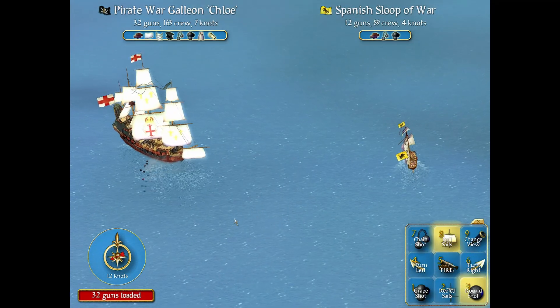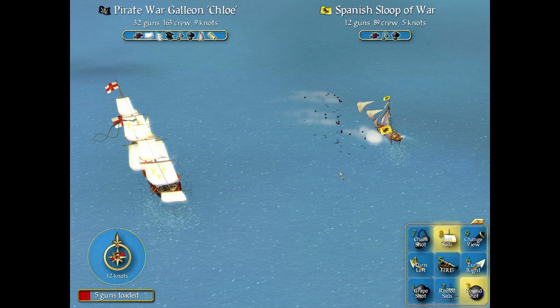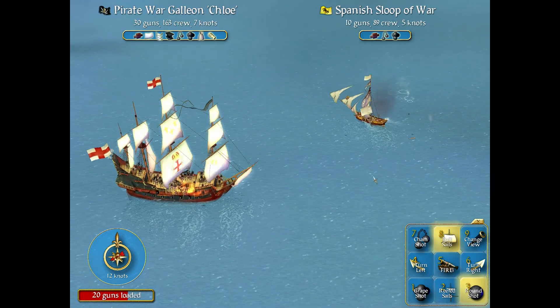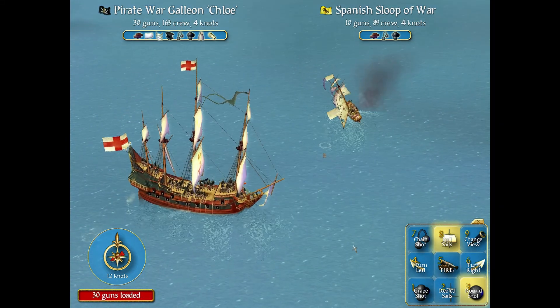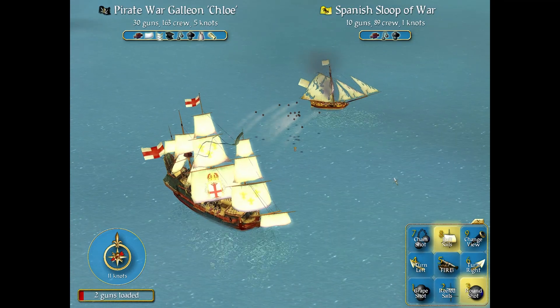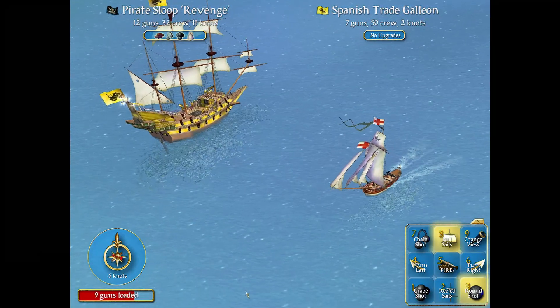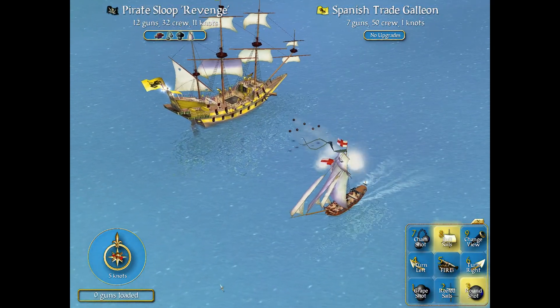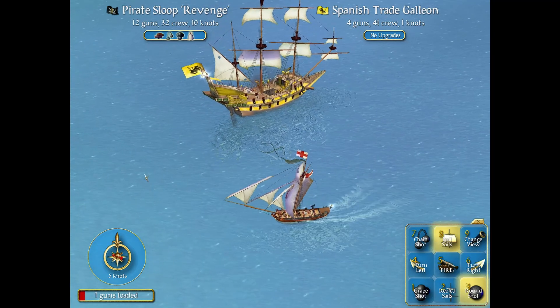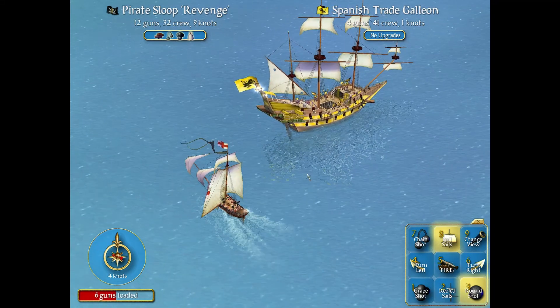Ship combat involves you steering your ship across the ocean in a dance with the opposing vessel. You must use the wind to your advantage as you attempt to outmanoeuvre your foe, avoiding their cannon fire while trying to connect with your own. I like the ship combat a lot as there are a few levels of nuance and strategy. Which shot should you use? How close do you want to get without triggering a boarding action? Which way is the wind headed, and could you use it to outmanoeuvre the opposing vessel? It's all good fun.